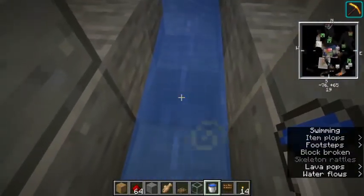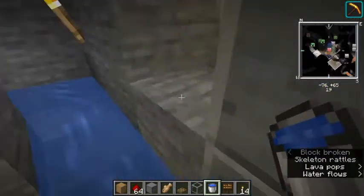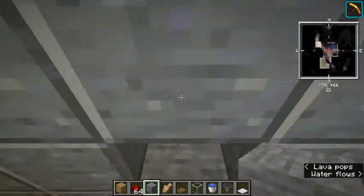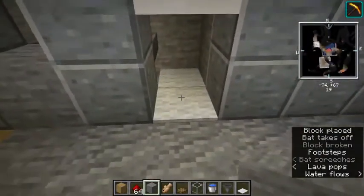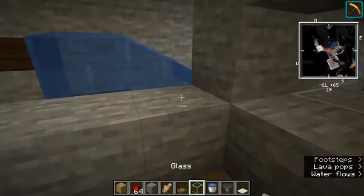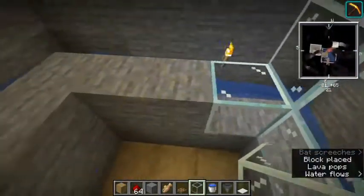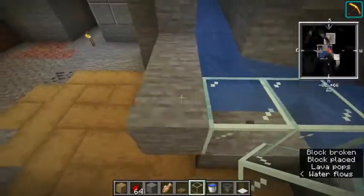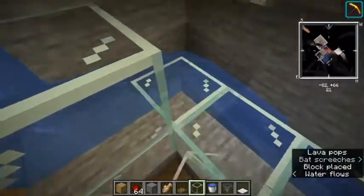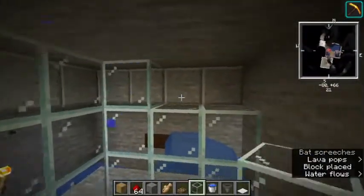Here is where you want to put your hoppers to collect your records. Put a hopper here and one there too. Add carpet so the XP orbs will come to you if you want to use the farm for XP. Replace the walls with glass so you can see the creepers moving as they come down — make sure you get the corners too so they don't get stuck.